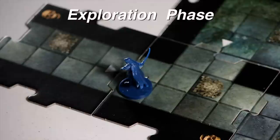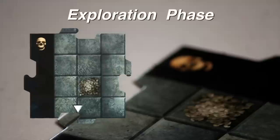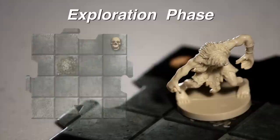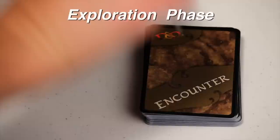Then in the exploration phase, if your hero is on a square adjacent to an unexplored edge, draw a dungeon tile and place it adjacent to the unexplored edge. After you place the new dungeon tile, if it has a white arrow, draw a monster card and place the monster in the bone pile of the newly placed dungeon tile and the monster card in front of you. If it has a black arrow, do the same as the white arrow, but also draw an encounter card.